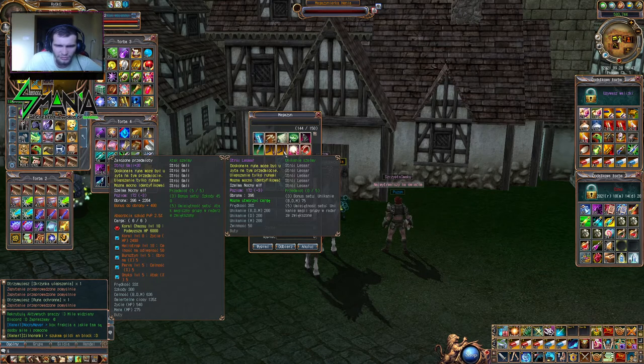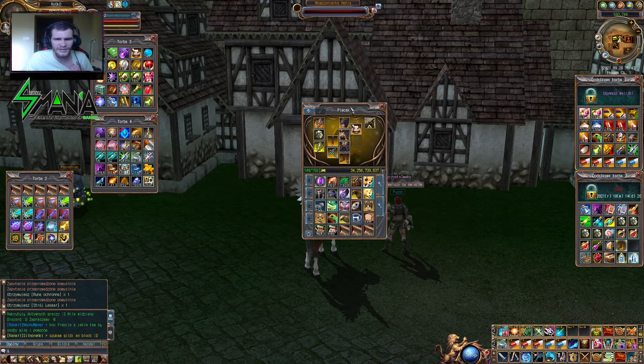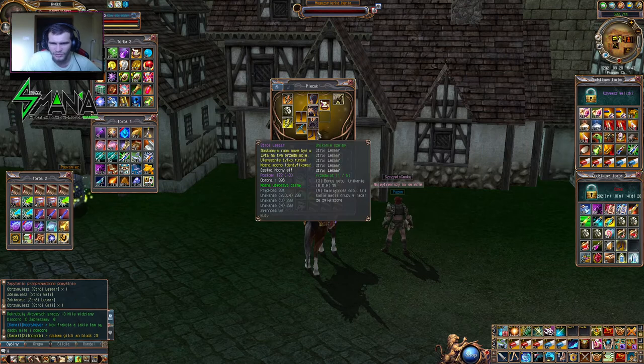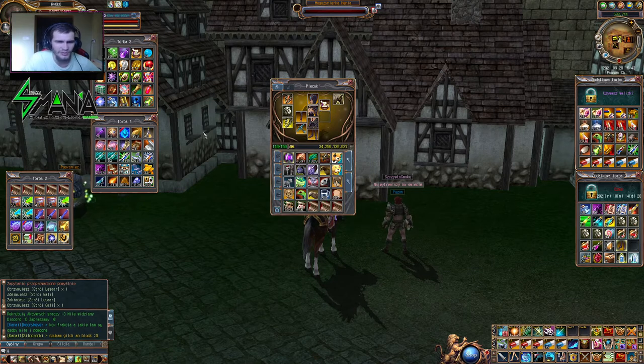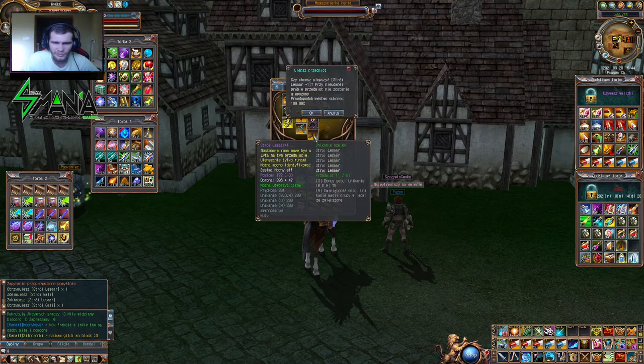Weźmiemy sobie te buty — musimy mieć je założone. Mamy strój lasa i damy sobie np. taki kamień niebiański. Ulepszy nam o 100% i mamy ulepszenie pomyślne — wartość przedmiotu plus 1, czyli ma już 396 podstawy plus 47. Podstawa nie zmienia się nigdy. Dodajemy sobie drugi kamień — i znowu mamy plus 1, czyli już w sumie plus 2.